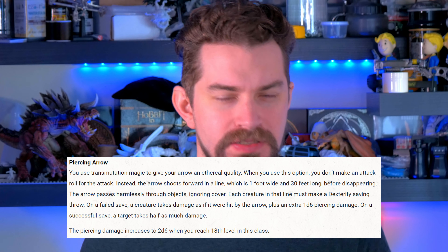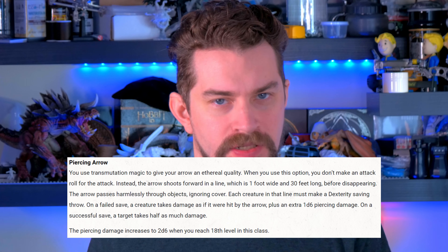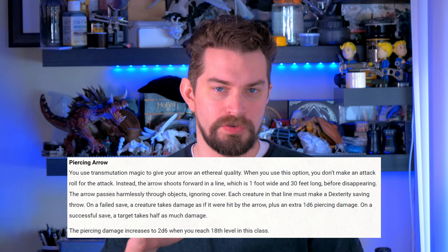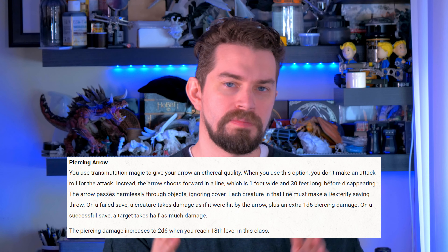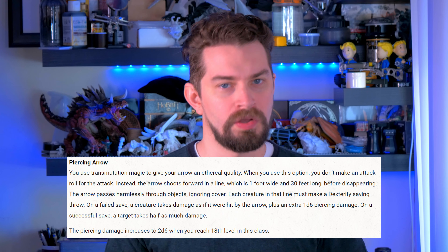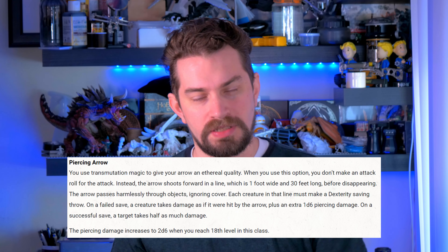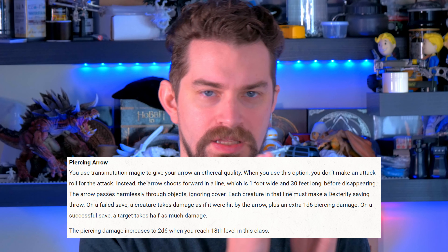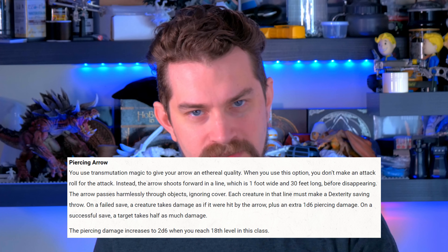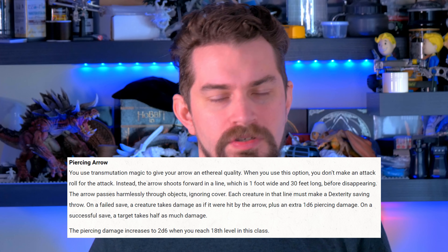Next is Piercing Arrow, a Transmutation school ability that's a little different because there is no attack roll — it's all based on a Dexterity saving throw and allows you to hit multiple targets at once. When fired, the arrow turns ethereal and creates a 30-foot by 1-foot wide straight line, passing through walls and cover and potentially hitting any creature in that line. Creatures in the line make a Dexterity saving throw; on a fail they take the initial arrow damage plus 1d6 piercing damage, and on a success they take half. At level 18 the extra damage increases to 2d6.